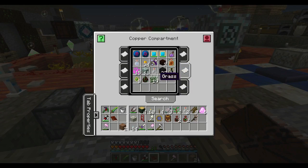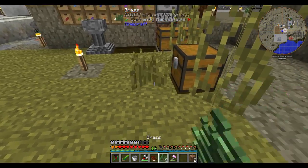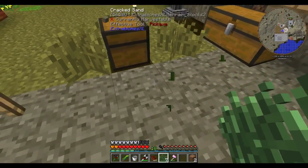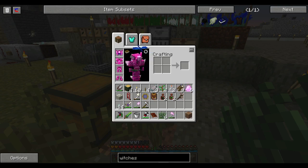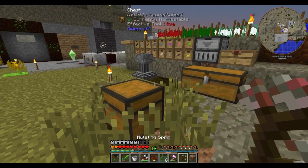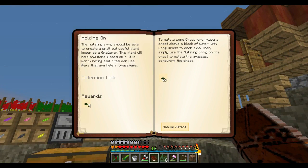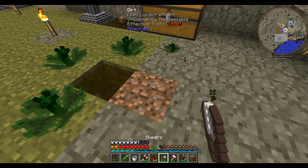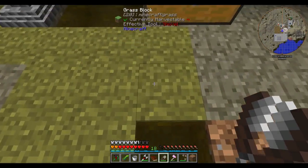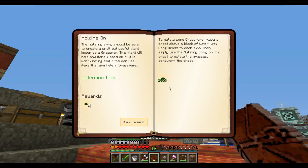That's doable if it's meant to be all four. I have grass, I've already got the chest down. I don't think it's meant to be double-height grass. So we're going to need to dig up this dirt and some grass, and then using a mutating sprig. I'm thinking I'll probably need to use shears to pick them up. There you go. So there are Graspers — that should hand that quest in.